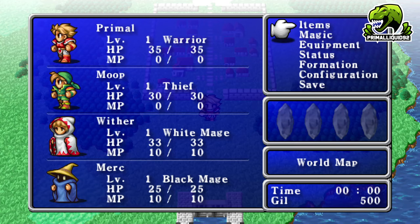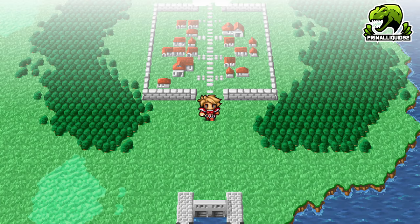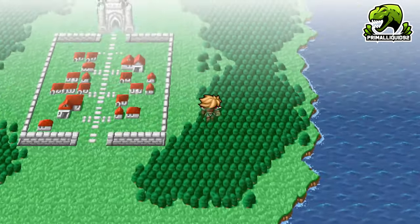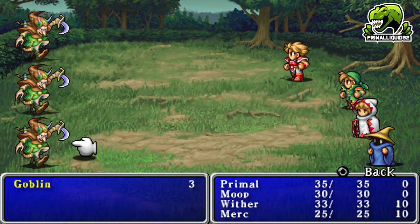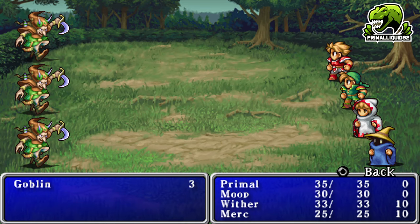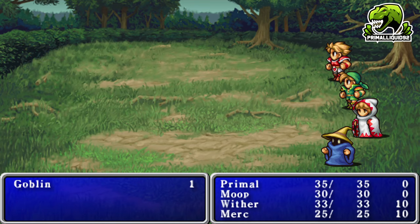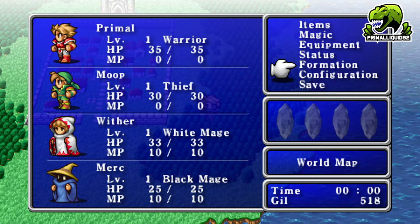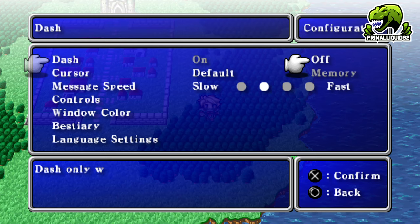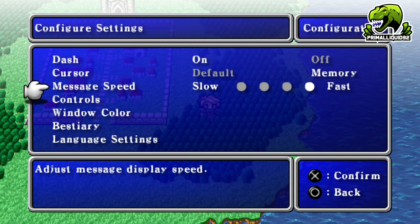As soon as the game starts we're meant to go into town, but I'm not doing that straight away — I want some gil first so we can buy magic once in the city. We're going to mass murder some goblins. I am playing on emulator, but I still own my PSP and the game, so no law-breaking. I'll turn on dash, set cursor to memory, and message speed to fast.